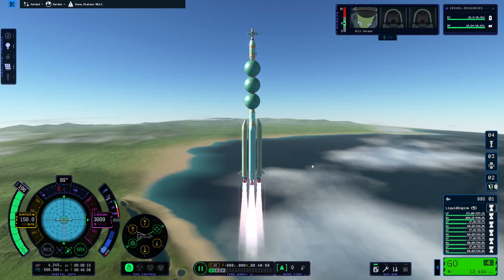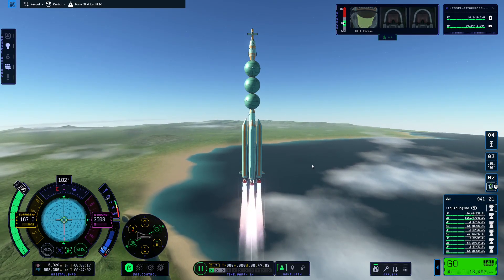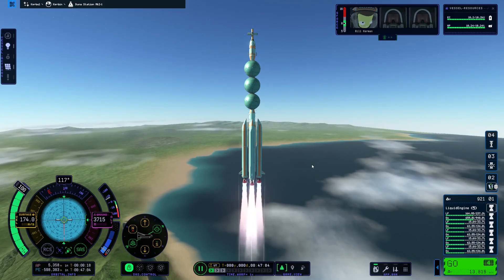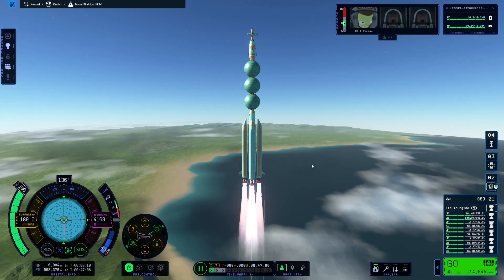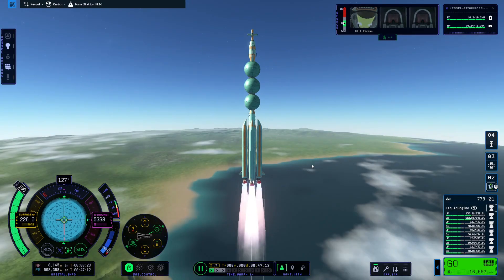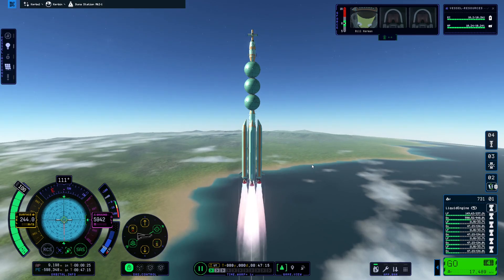So I'd consider this the Duna Station Mark II. It's heavier, but it runs more efficiently in terms of the game's optimization. It's also more stable. The last one we made was called 'Wiggle It.'